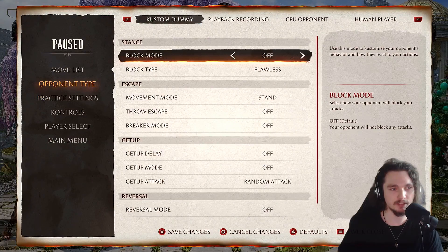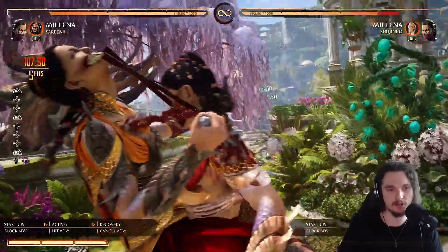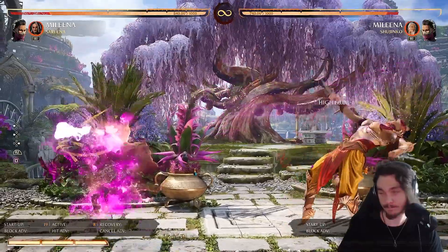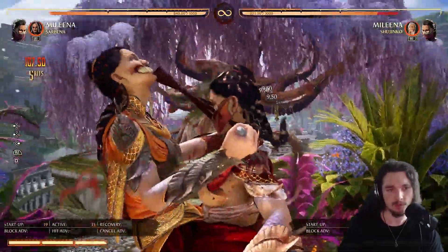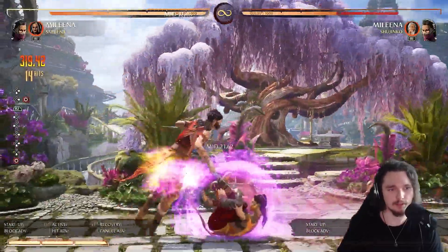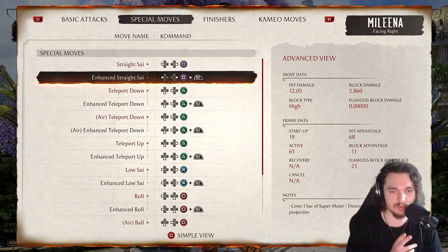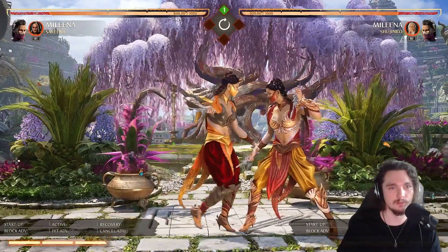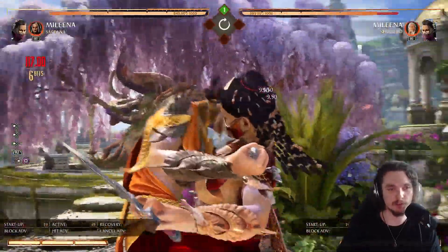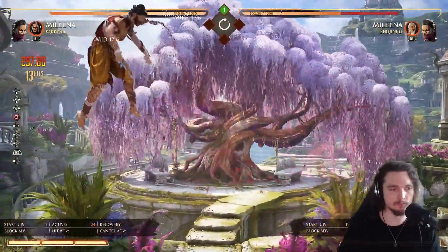When you amplify the regular sai, you actually teleport to them — you cannot control this. She always teleports, and this leaves her open for a combo. It's also really strong because it destroys the opponent's projectiles. When they throw a projectile, it destroys it and you can get a combo punish off that.